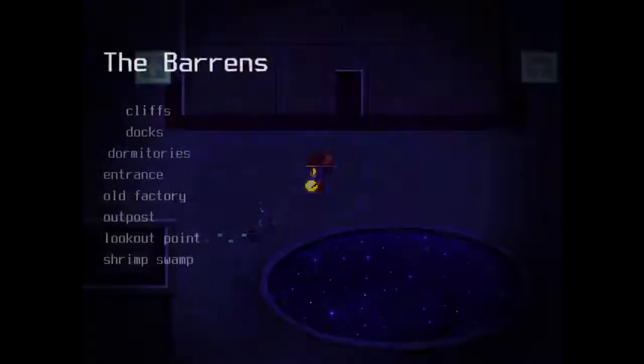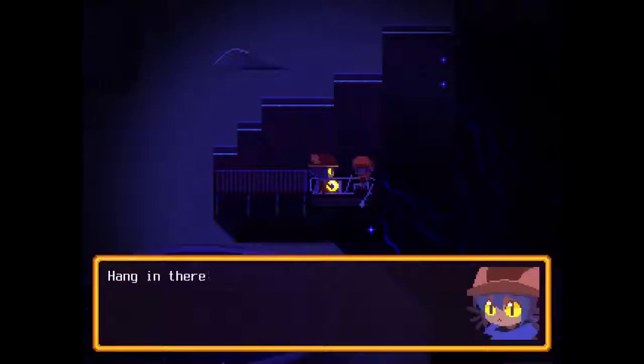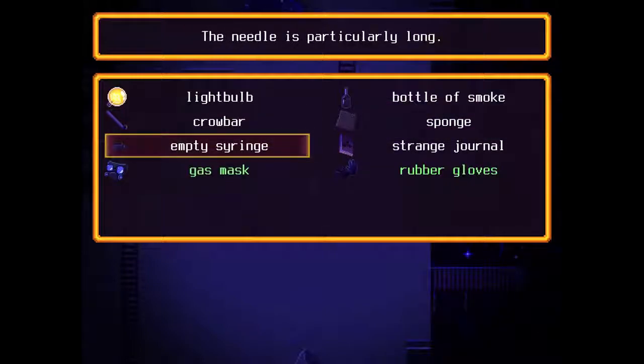I'm gonna try fast traveling to the docks and check in with Mr. Rowboat Man. The bottle of smoke doesn't work. Should I do this right now? I think I'll wait. I'm gonna try the sponge on the vent of gas — probably won't work — then try the sponge on the giant jelly thing, and then we'll do the syringe. The needle is particularly long, so we'll do the jelly. The jelly might be sentient for all we know — that might be horribly cruel, just sucking out its innards and sticking them in a bottle of smoke, then shaking it to apply to a robot.